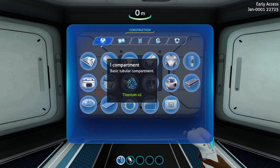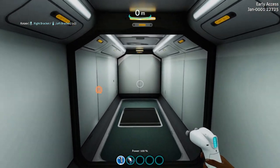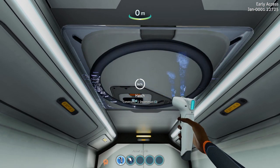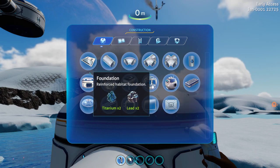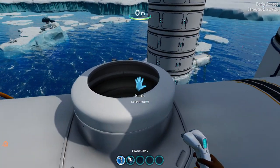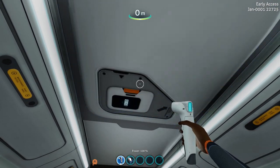Up here again — I-compartment, L-compartment, wherever — there we go. In the top, build a hatch. Now you're on top again and you can build upwards again.